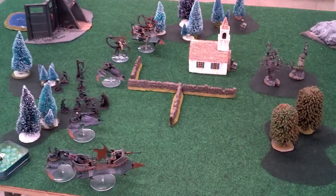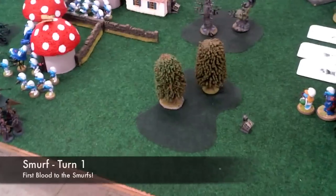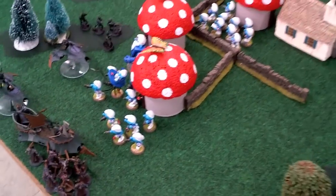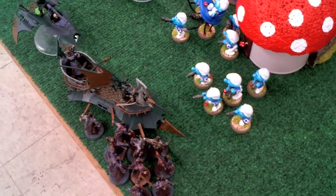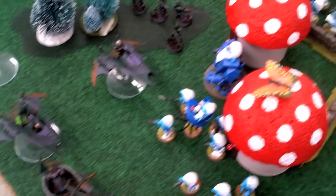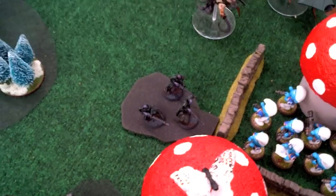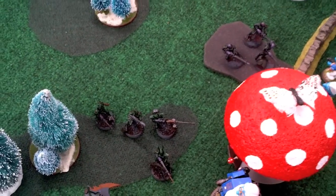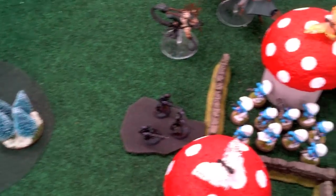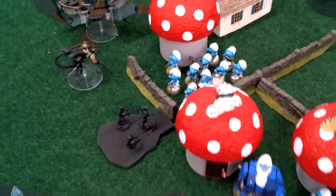Will the Smurfs be able to defend Gargamel's Hideout from the Dark Eldar? Ultra Smurfs Turn 1: drop pods dropped down — two tactical squads, one combat squatted. One blew up the Raider and one put a Hull Point on that Venom. The Dreadnought missed the other Venom. The other tactical squad fired into that Venom, blew it up, killing six of the warrior unit in the forest and gaining first blood for the Ultra Smurfs. The Trueborn and Racks are not pinned and passed their morale test.